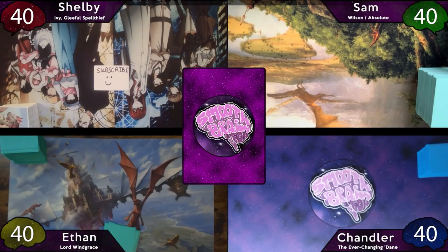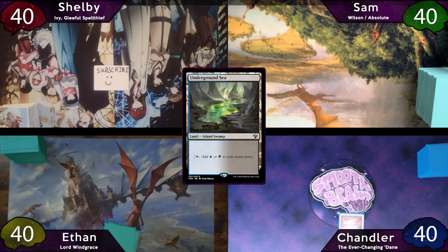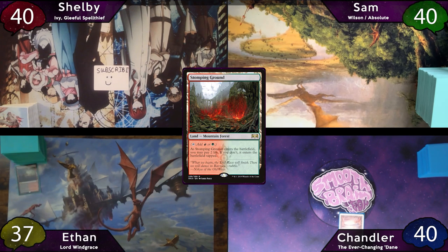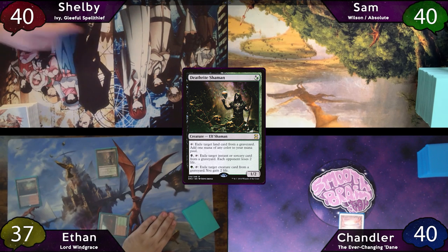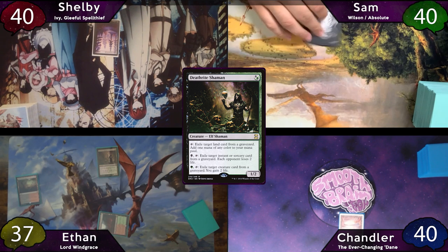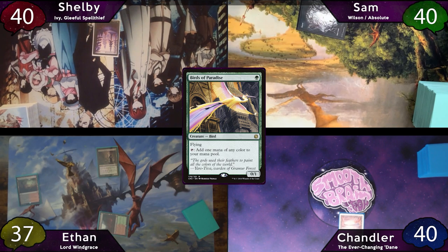Looks like Chandler wins the die roll, and he plays Underground Sea and then passes to Ethan. Ethan plays a Bloodstained Mire and will immediately fetch with it, then shock in a Stomping Ground to play a Deathrite Shaman. The turn is then passed to Shelby, and he plays a Snow Forest and then passes to Sam. Sam will play his own Forest, then cast his Birds of Paradise, and then pass back to Chandler.